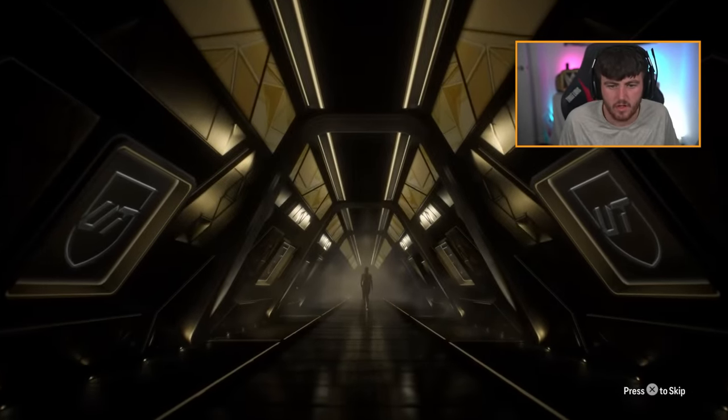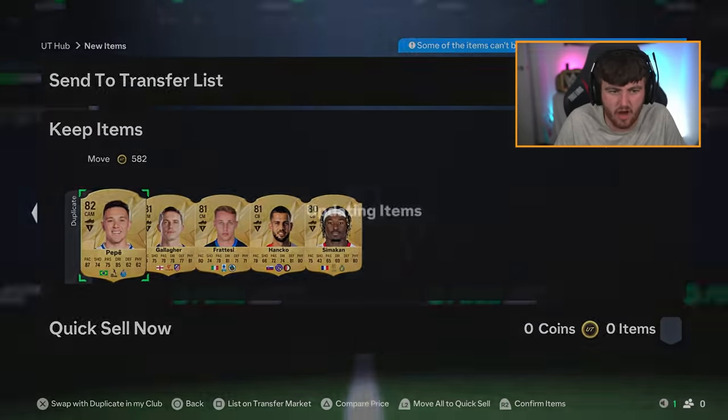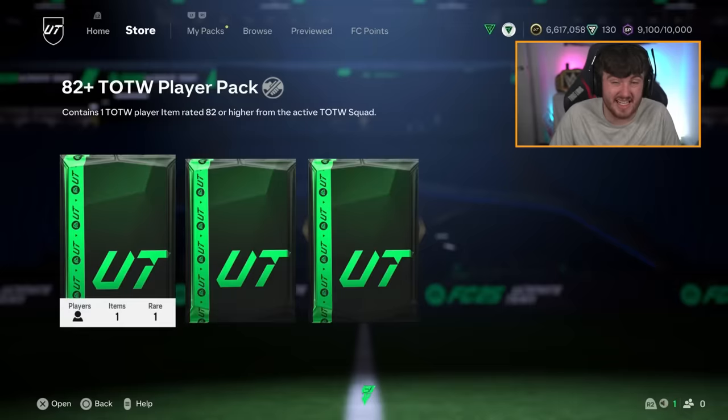75 times 15 first - let's see what we get. No walkout. In these packs you want to get like a Van Der Ven or one of those auto-rated cards that just sells for a lot. None of those sell unfortunately - discard those. Still a good start of 60,000 coins right there.